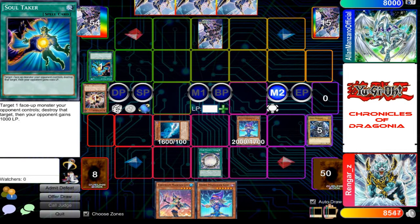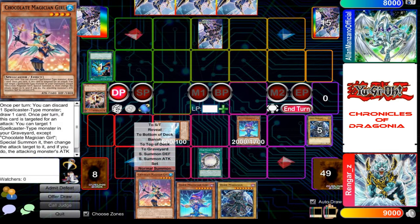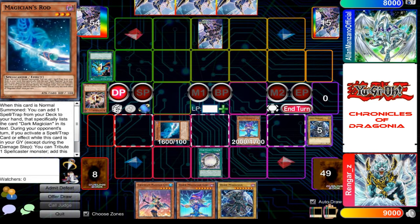But my Magician though! Now with that, I shall end my turn. I'll start my turn. Draw! I'll normal summon my Chocolate Magician Girl.